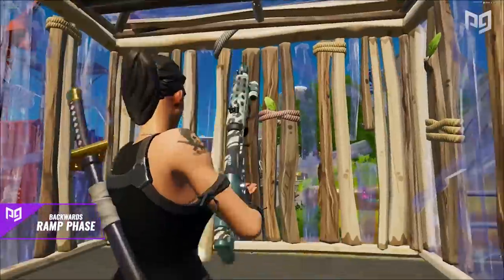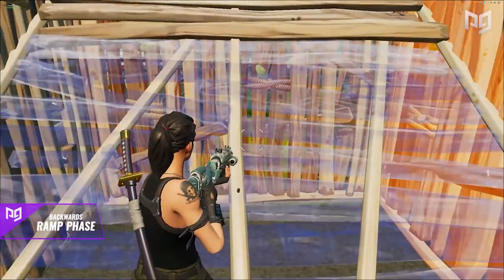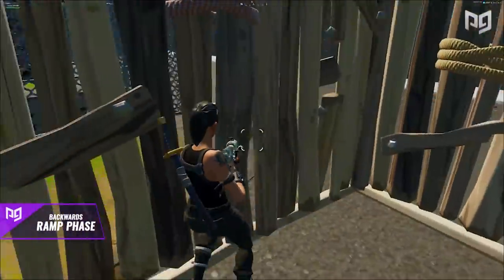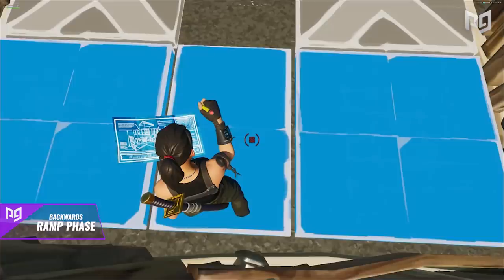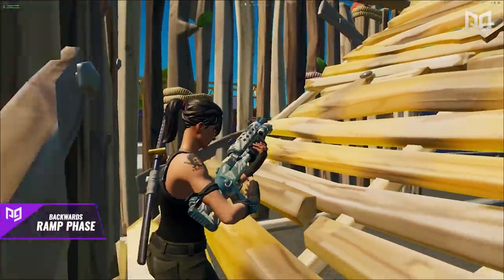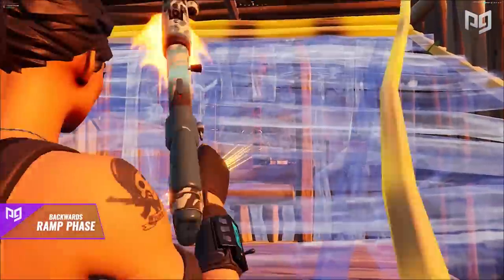To start this technique, you have to be inside of a box. Jump and place a ramp below you. Next, edit the ramp backwards by selecting the tile furthest away and dragging it towards you. Make sure you're touching the absolute back of the box — warning: if you're not fully touching the wall, the technique is not going to work. Once set, edit the ramp again in the direction facing away from you.